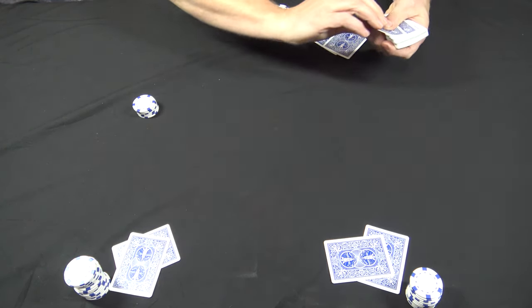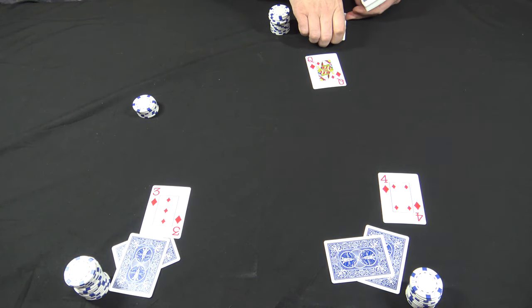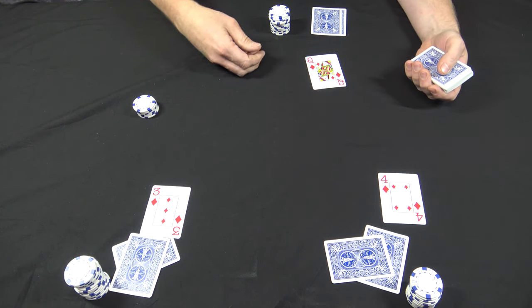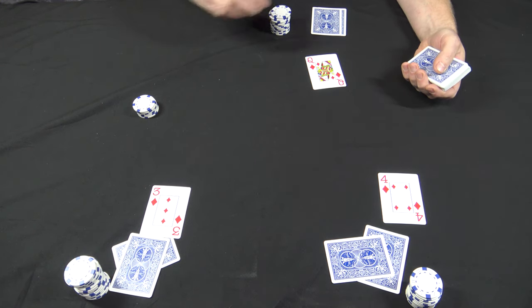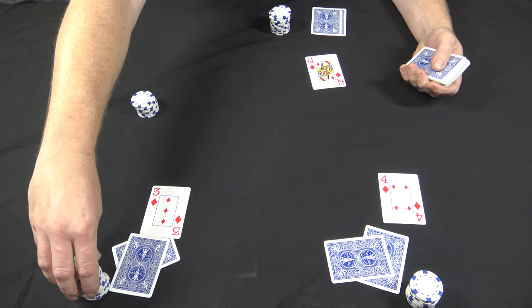Once the pot's good, deal all players one up card. Now betting action is gonna go to the highest card on the table, which is the dealer. Dealer's gonna bet a quarter on that queen, and the rest of the table is just gonna call.